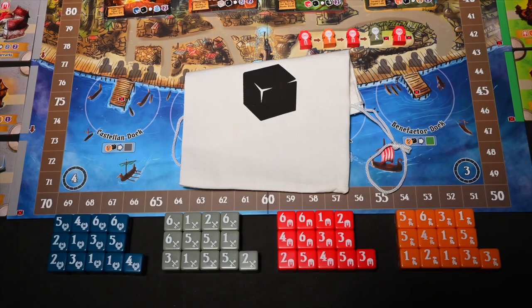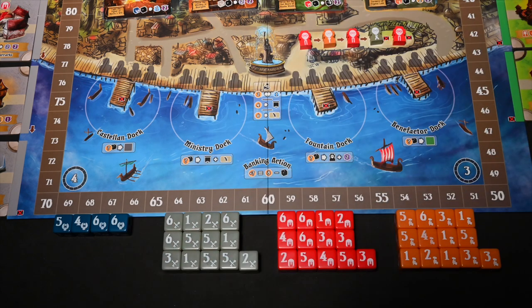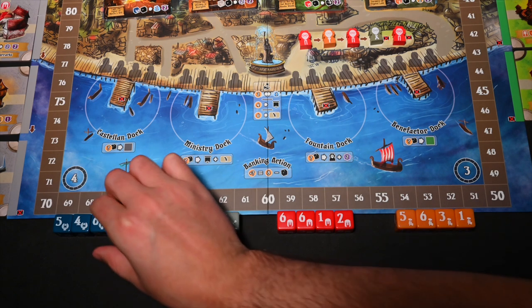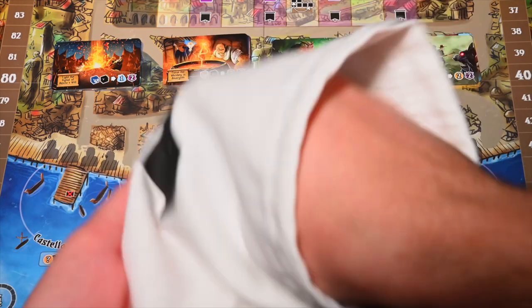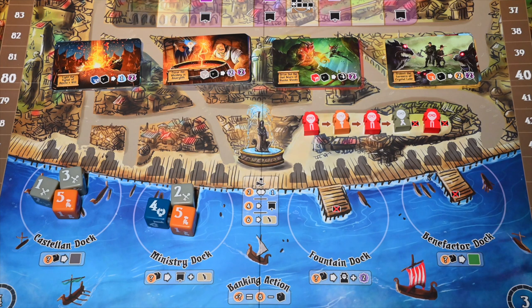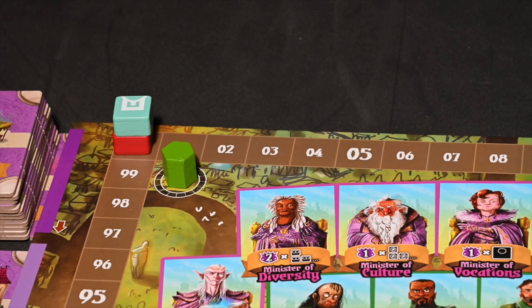Next, prepare the student dice bag. Gather the blue, gray, red, and orange dice. In a two-player game, add nine dice of each color to the bag; in a three-player game, put eleven of each color; and in a four-player game, put all thirteen dice of each color in the bag. Then shuffle the bag and draw dice equal to the number of players plus one, placing that many on each of the four docks. Set the bag aside, then place the green round marker on the one in the top left-hand corner of the board.